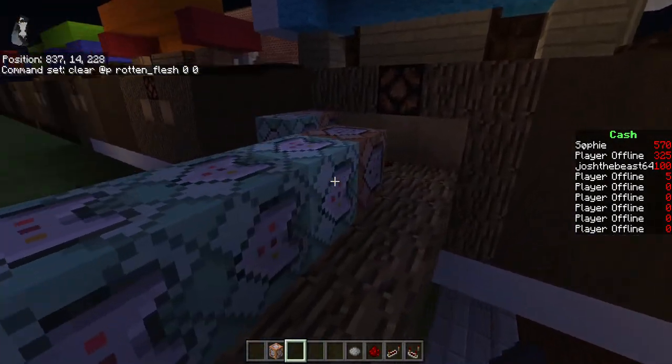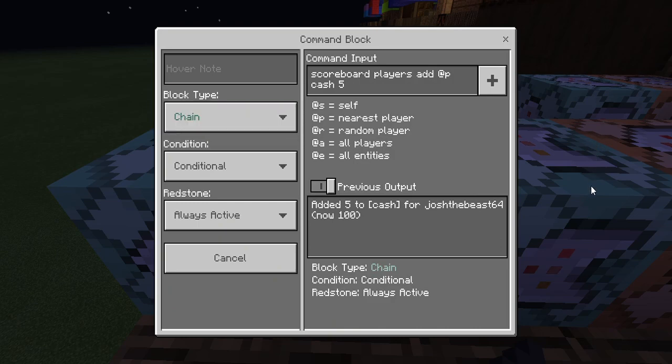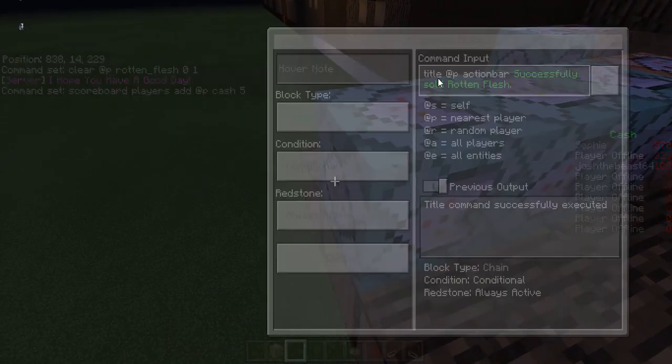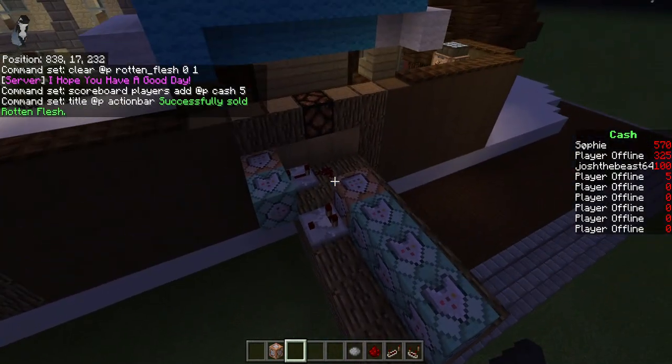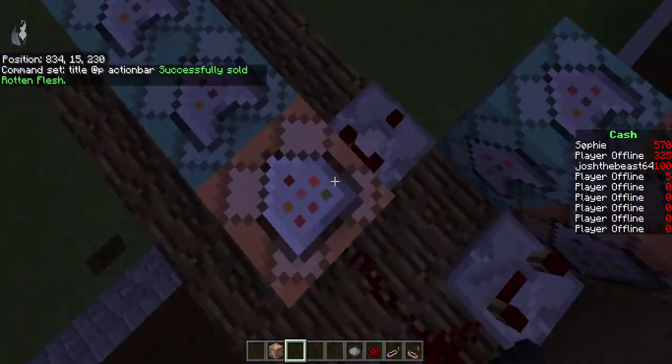Next you have a chain, conditional, always active block facing this way and connected — clear @player rotten_flesh 0, data value 1, so one rotten flesh. It says only 45 because I pressed it 45 times. After this one works, this one works — it keeps going: scoreboard players add @player cash 5, so it adds five cash to the nearest player. Then: title @player actionbar Successfully sold rotten flesh. Make sure this command comes out of that one.